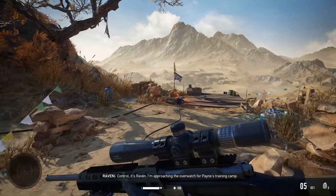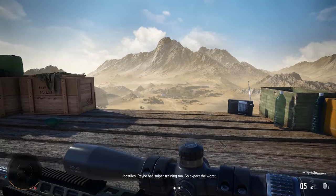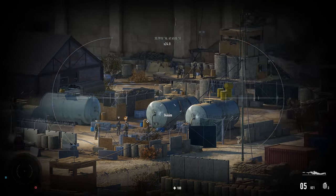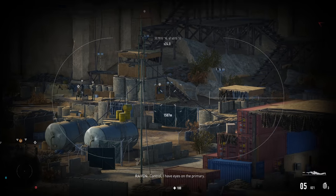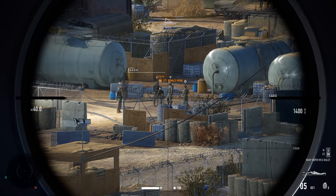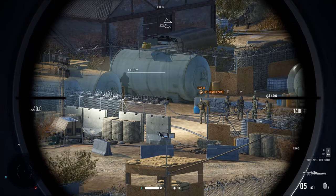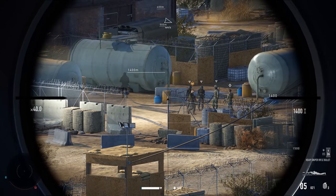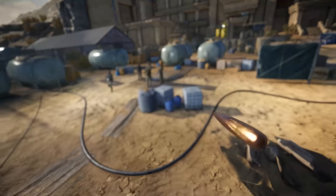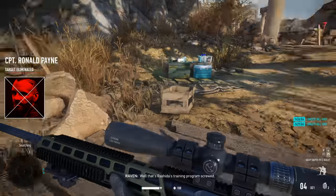I'm approaching the overwatch for Payne's training camp. If you alert them... Payne has sniper training too, so expect the worst. It's always tricky without a flanker guarding my back. Do it smoothly and you won't need one. I have eyes on the primary — negative, he's moving too much, I keep losing visual. Right here's the shot — please move. Stay. Yes! Oh yes — and we're out. Double kill too. Simple is, simple does. On to the last one.